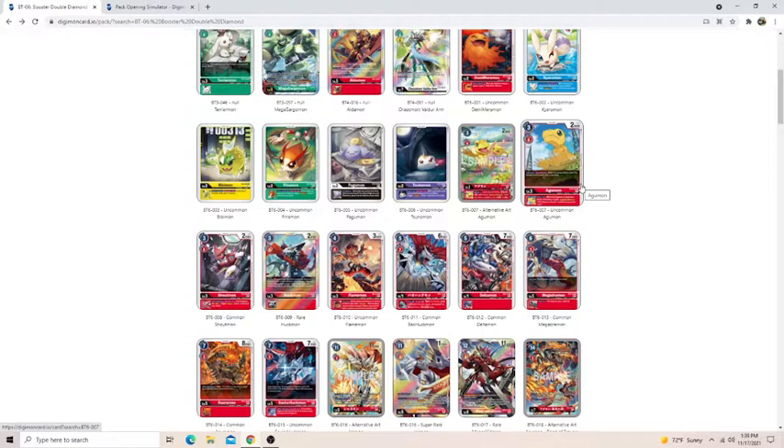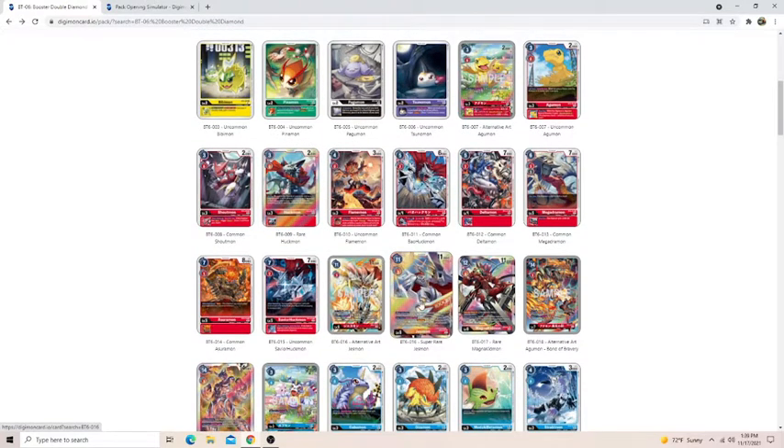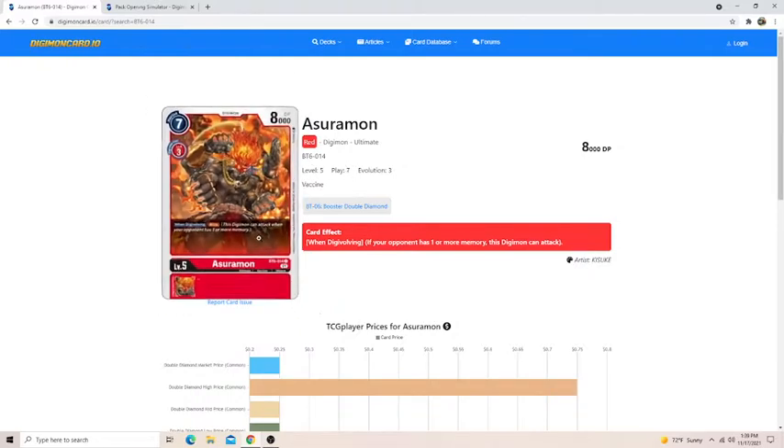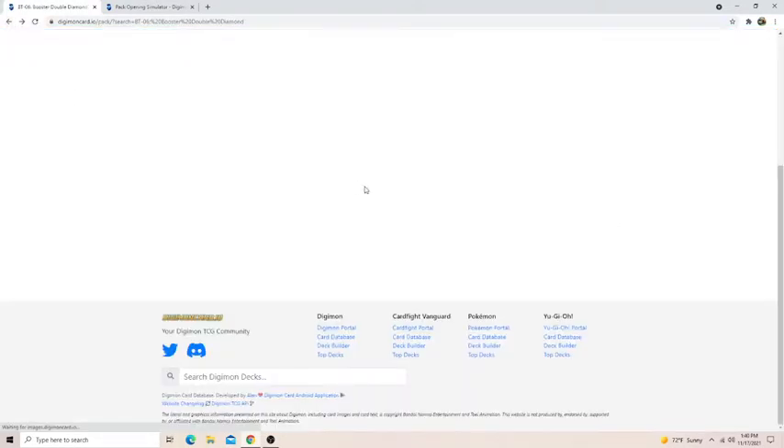Agamon is probably going to be okay and it's really only good if you pull Tai. Shoutmon is super okay. I don't think you'll have to worry too much about the Jessmon line — Jessmon itself is okay if you pull Sistermons. This is a Digimon I really wanted to talk about: Asuromon. This is going to be your only Blitz Digimon in the entire set, so it can be a really good finisher. You take all their security, Digivolve into Asuromon, and just win the game.